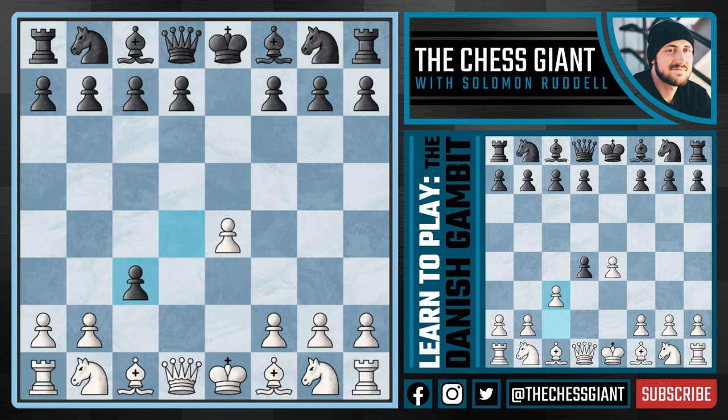I want to show you guys not just what your opponent can do so that you're ready for whatever comes your way, but also different things that you can do. In this position we can play bishop c4, which we'll cover first, and we can also play knight takes c3, which is another very strong option.